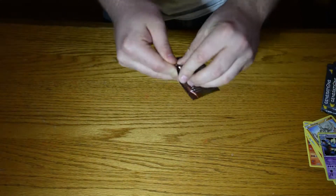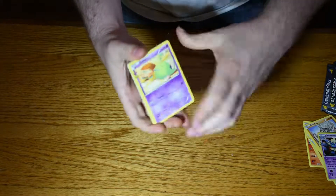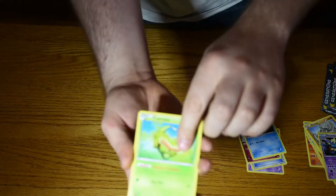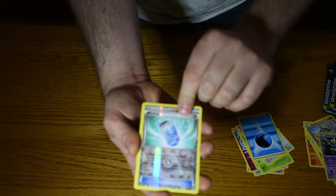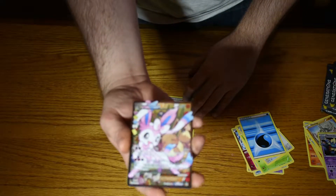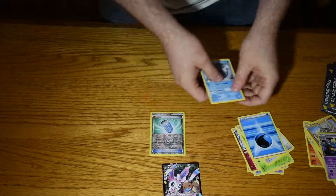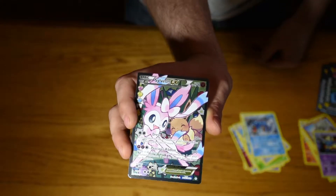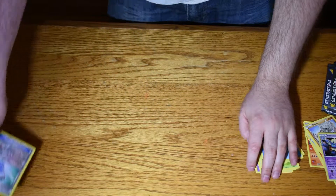We're going to open up the Pikachu one. Got a Gull Pin, another Crushing Hammer, Mr. Mime, Shelter, Caterpie, No Duo, Water Energy, Iwisoda, Trainer Energy, and a Sylveon EX Full Art Rare, with a Gyarados Rare. That's a gorgeous card — not too bad. Those don't go for too bad a price.